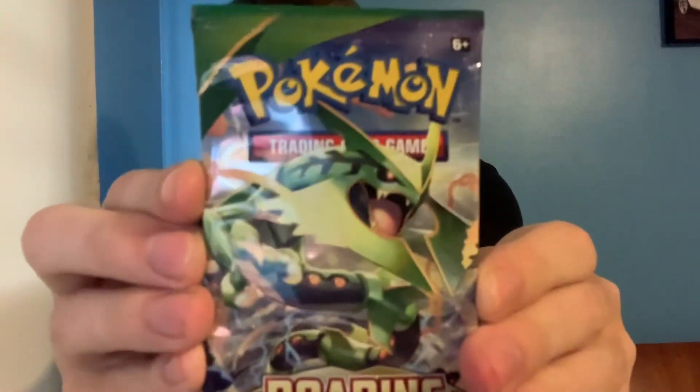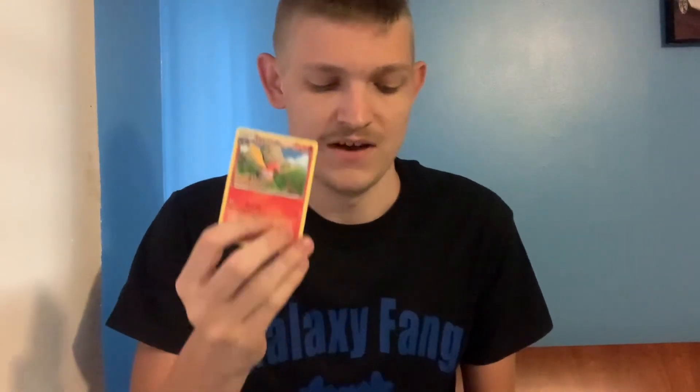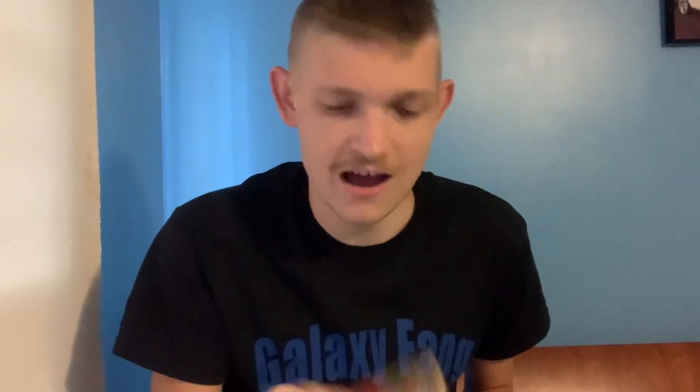Alright, last pack — oh, it has my favorite legendary on it: Rayquaza. We have to get lucky now. QR code. We got a Pikachu, Natu, Meowth, Cascoon, Hawlucha, Nincada, Togepi, an item, Altaria, and finally — I said Fletchling but it's actually Fletchinder. Fletchinder. Sorry, sorry — don't scream at me for that mistake, I am sorry.